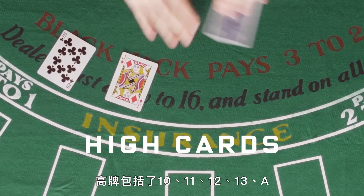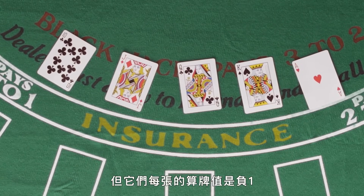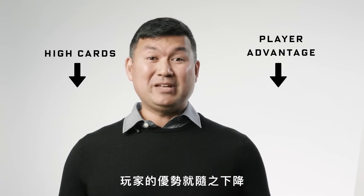We have the high cards — 10, jack, queen, king, and ace — and these are good for the player. But they have a count value of minus one each, because as high cards are depleted from the game, player advantage goes down.